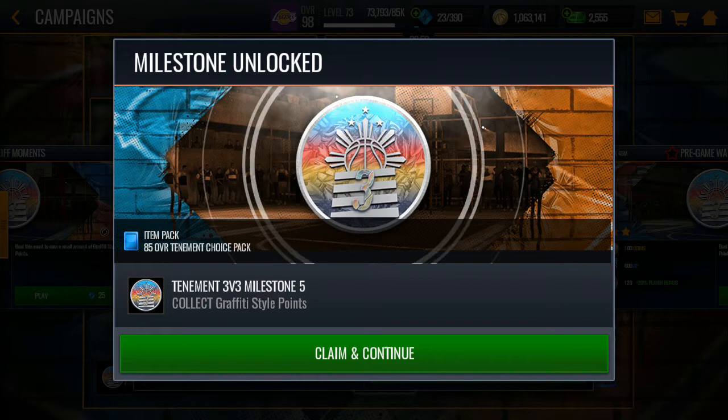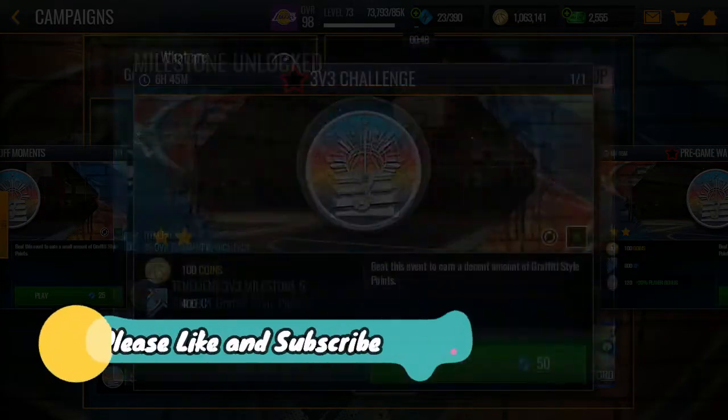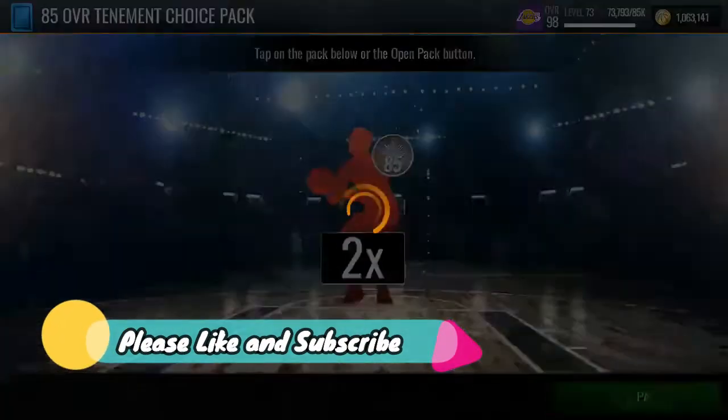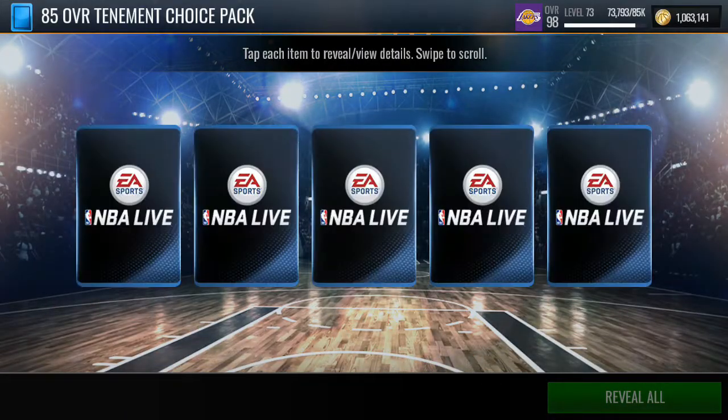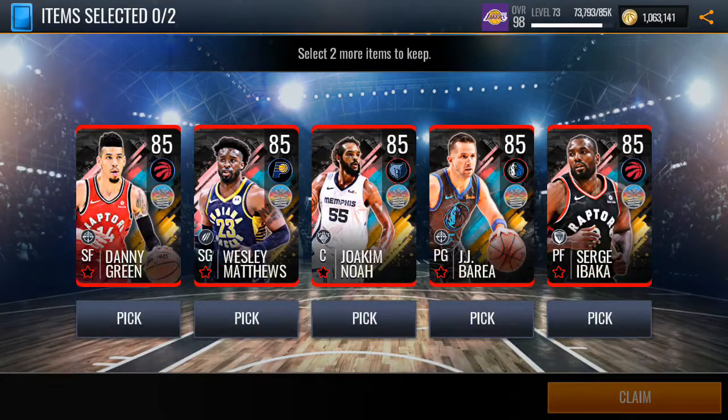So here we have an 85 overall Tenement choice pack — that's milestone five. We're already at milestone five. In the next video I'm going to upload how much you can earn in one day with these kinds of events. I already got JJ Barea, so obviously we're going to pick someone else.